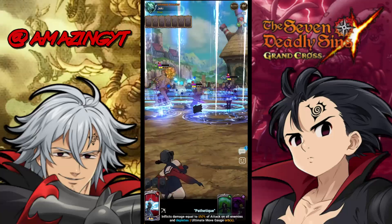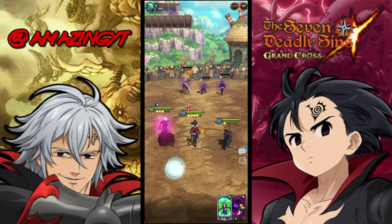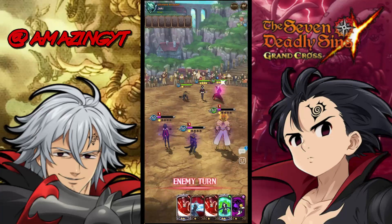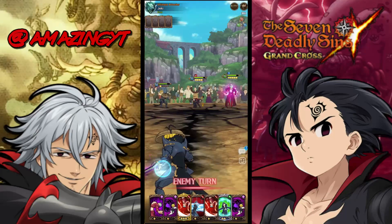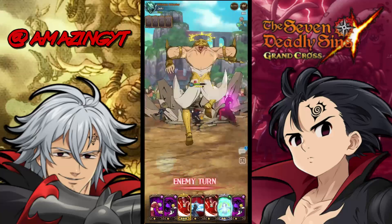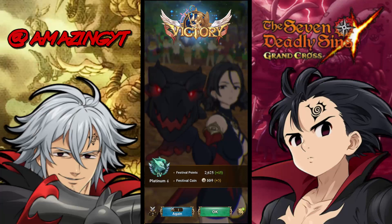We got the Pathetic off, Lilia's AoE lands, and we got a level 3 Bond card — that's cool! We actually test damage with level 3 Bond cards, so let's try that. We eat a few hits, heal it off — and there's a forfeit. So we'll see you in the next match.